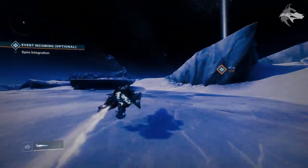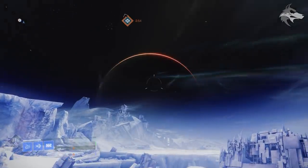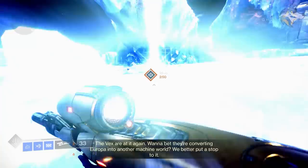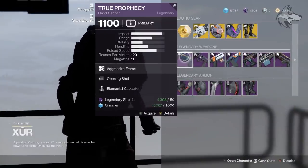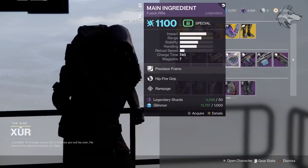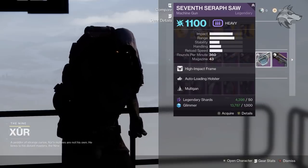Hey guys, Houndish here, and today we're going to jump into Destiny 2 to talk about Xur's inventory. As we saw in the first week of Season 15, his inventory has been updated to sell a whole bunch of new legendary weapons and armor. This included old faction weapons like True Prophecy and Escape Velocity, but also Season of Arrivals weapons, Seraph weapons, old Iron Banner weapons, and some Black Armory armor.